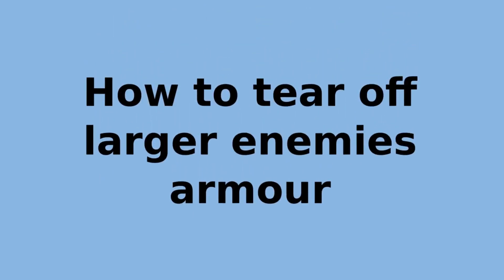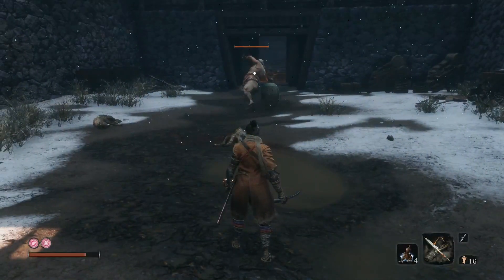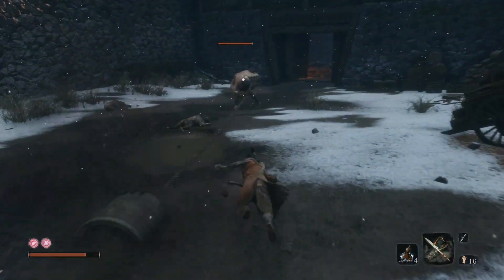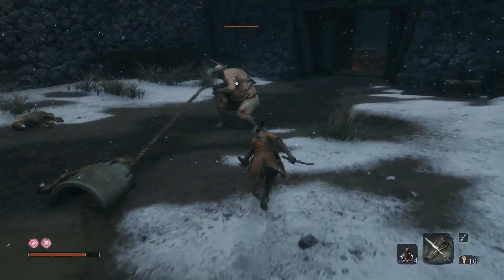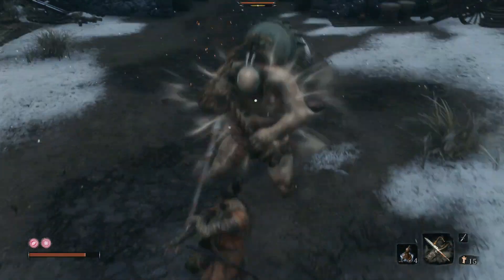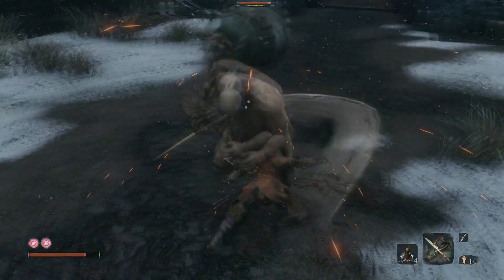How to tear off a large enemy's armor. To tear off large enemy armor, the enemies must be in striking range. Then press the prosthetic tool button which is R trigger. Then repress R trigger and Sekiro will perform an armor tear, which will do significant damage to the enemy's posture.